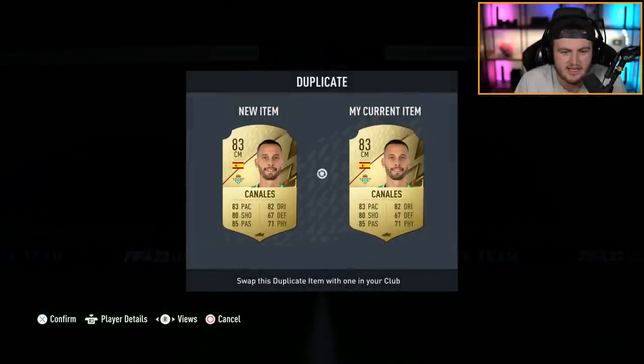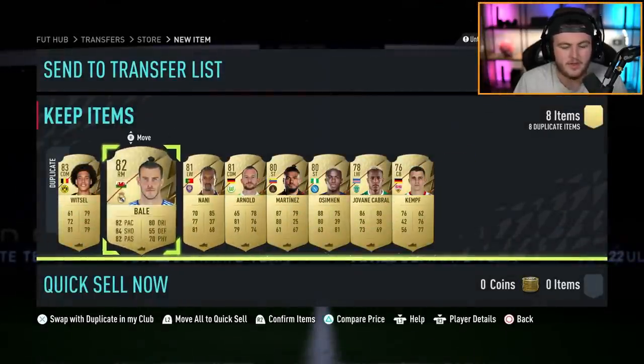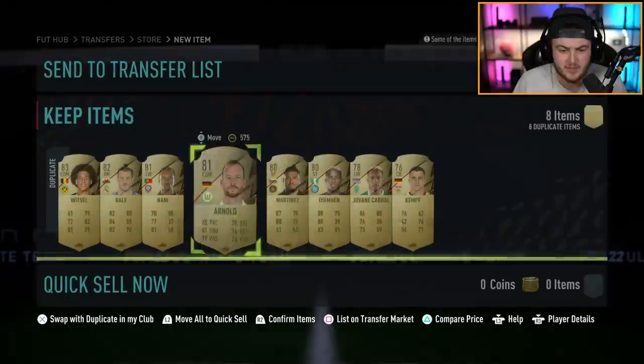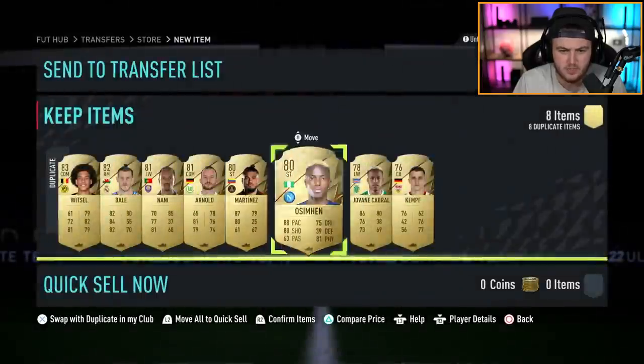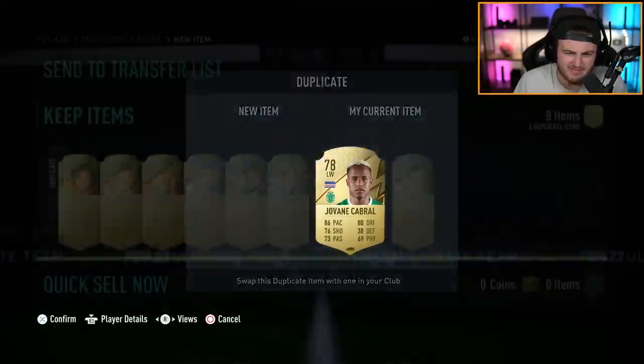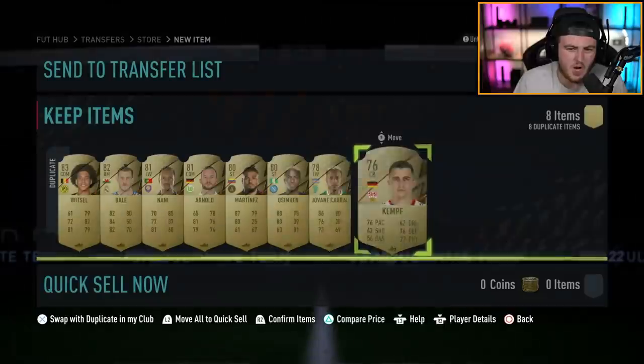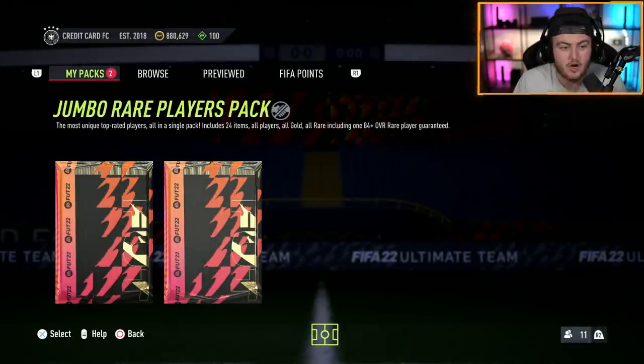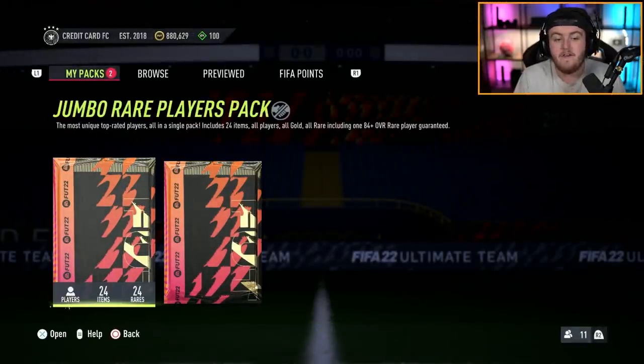I think we're going to start getting some SBCs in the next sort of week to 10 days. We've got the Antonio Player of the Month SBC coming soon as well. I obviously have these untradeable so I'm going to swap these over. In terms of the 50k pack, it's not ideal, but at the same time you've got about eight players rated 80 or higher for future SBCs. You've got a few 83s and 84s - not too bad for the future. Now we've got our first 100k pack, my first 100k pack of FIFA 22. The guaranteed 84+.